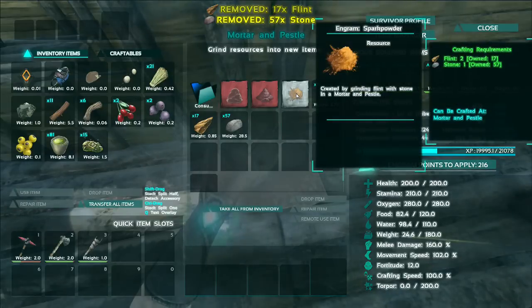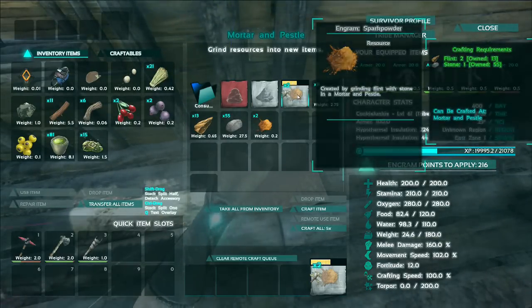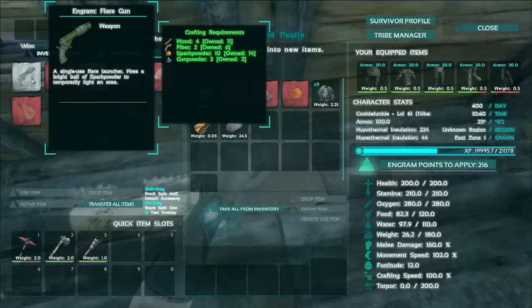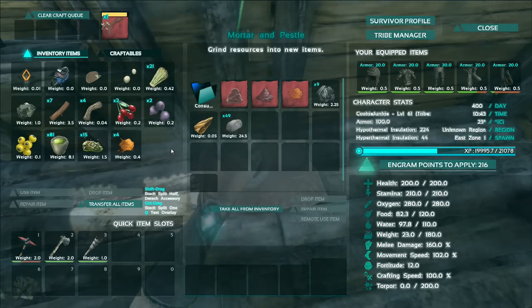You need the engrams for both of these. The flare gun itself, you need to be level 10 and you need to have paid 6 engrams for it. I can't remember what the spark powder and gunpowder actually are, but I'm sure you'll already have them if you want to craft this anyway.